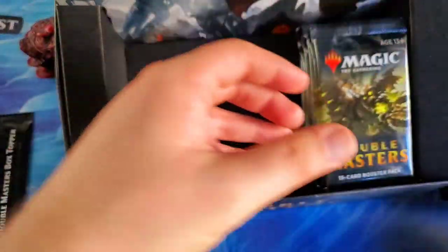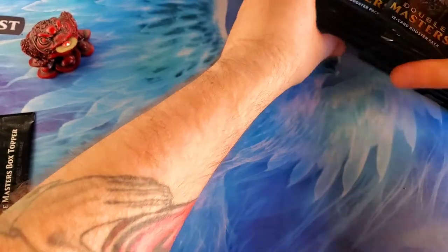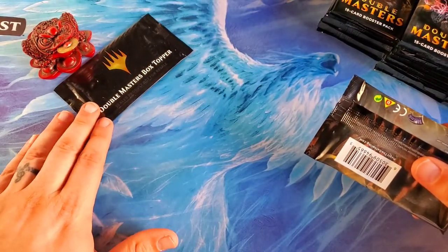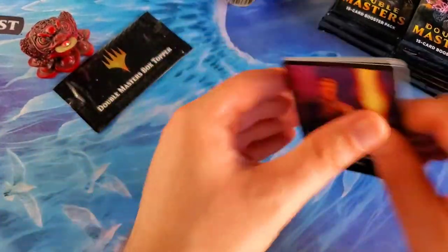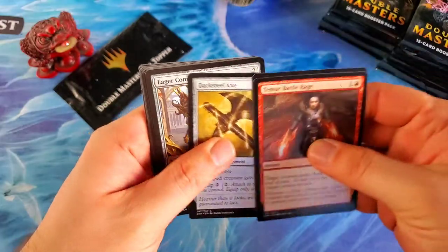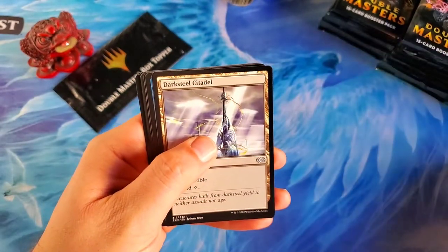I haven't seen anybody open any of these boxes, so what I'm hoping is that there are two cards in the one pack — that's how it's supposed to be. I totally mixed up where the packs were, so we're not going to know left, right, center — just stack one, stack two, stack three. We'll put this up by our little toad friend. Going straight in — I don't know all the value cards, so we'll take a look through. I see Dark Steel Citadel to start.